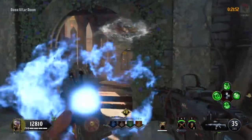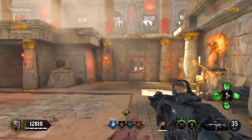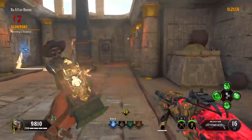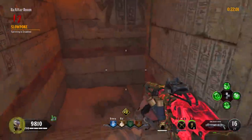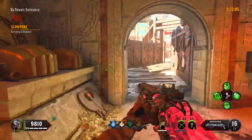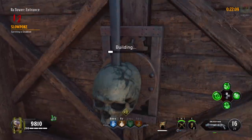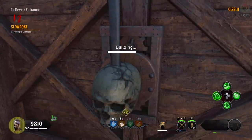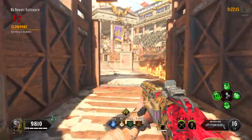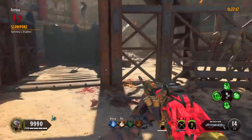Round 12 is called Slowpoke, where sprinting is disabled. This is the round where I start to buy my perks — I purchase my Danu and Ra perks being Dying Wish and Bandolier Bandit. Also at the start of the round whilst it's quiet, I like to build the acid trap so it's ready for future use by building it at the Ra Tower entrance. I would personally save my special weapon and Wraith Fire or Homunculus for when we really need it, which is coming up later.